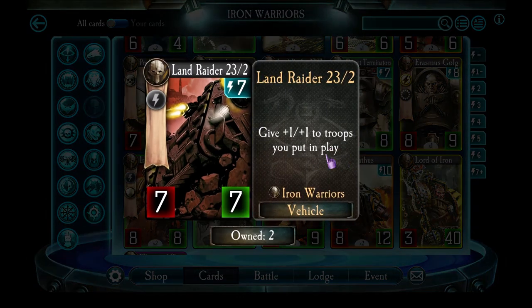Land Raider 23/2 has average stats for 7 energy, but while it's alive, any troops you put in play gain plus 1 on their stats, which can give a huge advantage. I like it. If you're going with vehicles, include Land Raider 23 too.